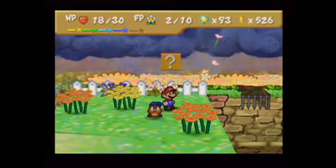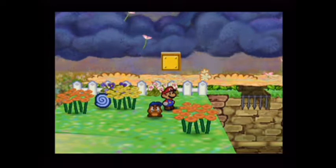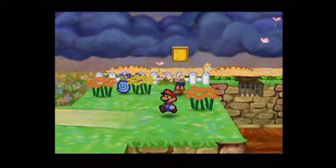Instead of attacking you, it runs away. So you have one turn to kill it unless you use the dizzy spin attack that I did. I don't want that dizzy dial. Not at all. You can make the amazing daisy dizzier. Yeah, I don't want that.